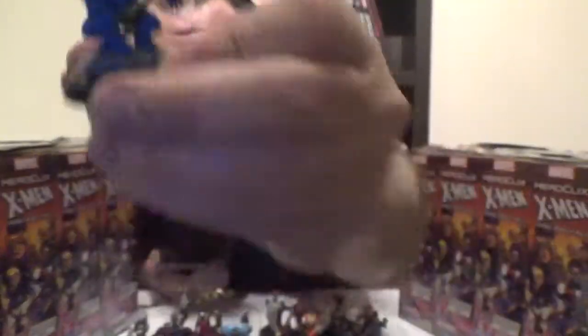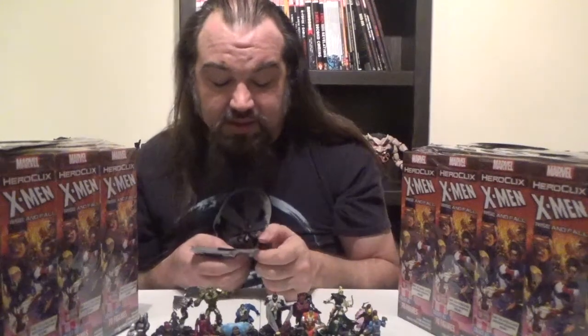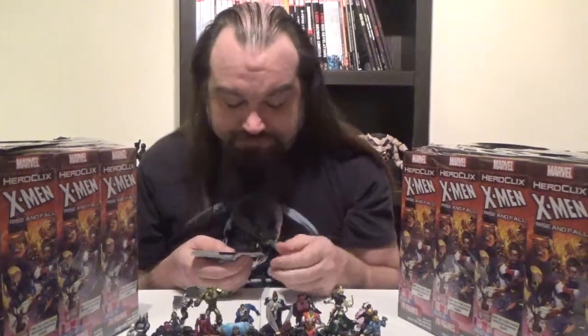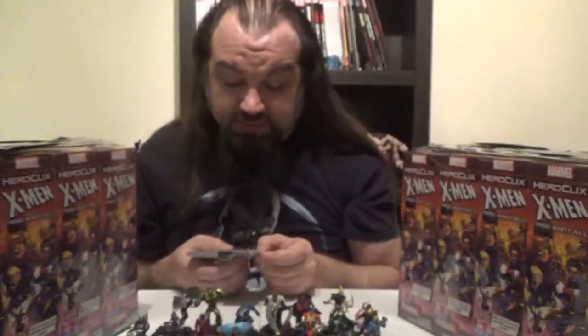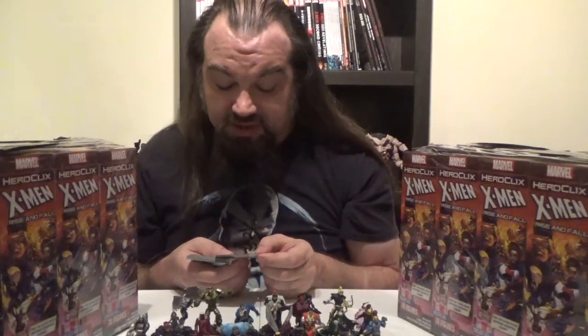Moving on, we've got Beast — the dumbest smart person in the X-Men. Beast comes in at 60 points, has the Defenders and X-Men team abilities as well as the Avengers, Defenders, Illuminati, Jean Grey School for Higher Learning, X-Force, X-Men, Animal, and Scientist keywords. He has improved movement, ignores elevated terrain. Rally: grants Outwit — he can remove his Rally die for free to use Outwit even if it had already been used this turn. His dial: Charge then Sidestep, nothing on attack, Super Senses then Combat Reflexes on defense. On damage: a special power — A Good Strategy Does More Than a Pair of Fists — Close Combat Expert, plus free: remove a Rally die from a friendly character and give a Rally die to another friendly character. That will be incredibly useful. That then gives way to regular Close Combat Expert.